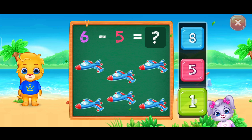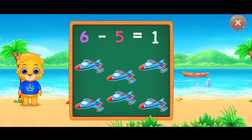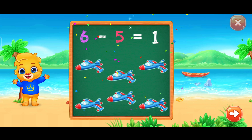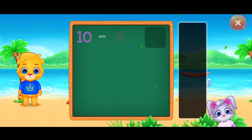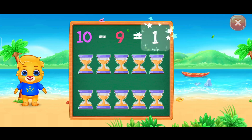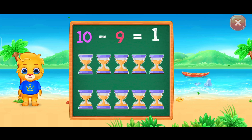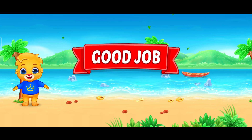One. Woo-hoo! Six minus five equals one. Woo-hoo! One. Woo-hoo! Ten minus nine equals one. Good job!